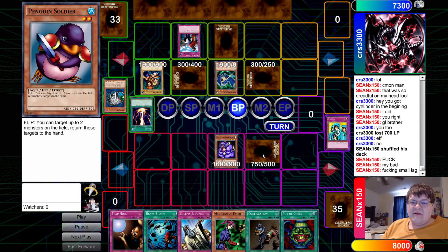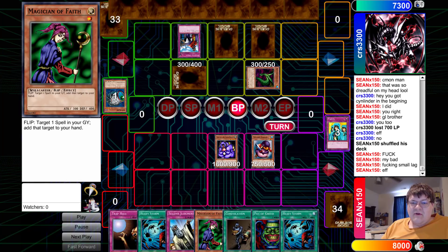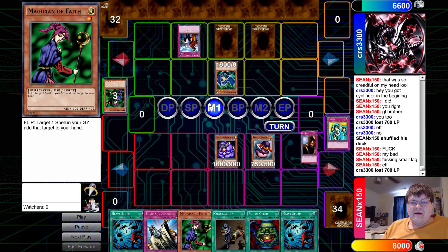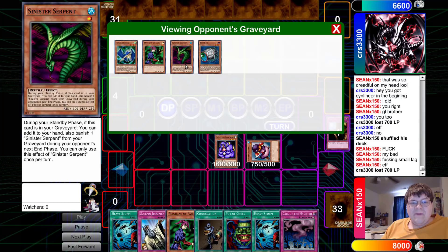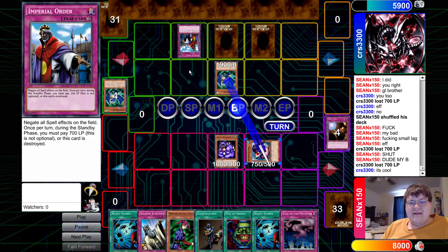I'm actually very shocked about the Penguin Soldier. Imperial Order is still doing its value. Penguin Soldier just getting two things off the board — clearing up that Sinister Serpent; we don't want our opponent to have another monster on the board. Imperial Order is really messing up his opponent — the fact that his opponent did not have a target to recur back is really interesting.